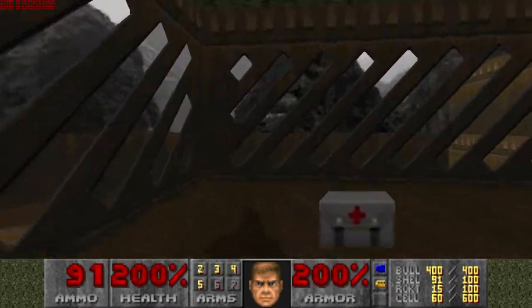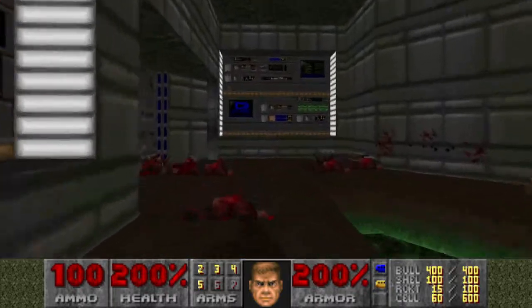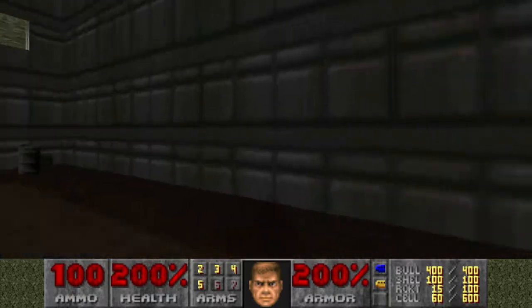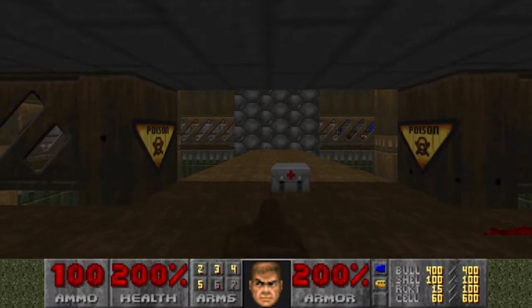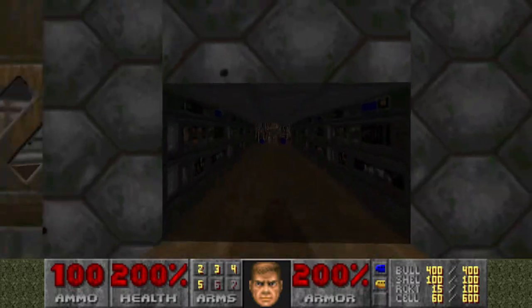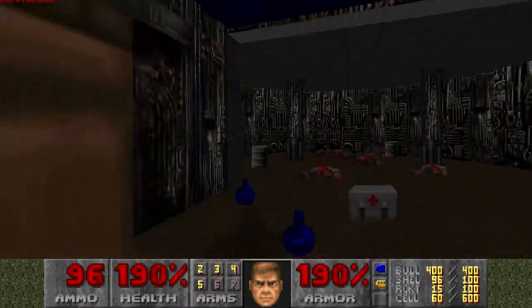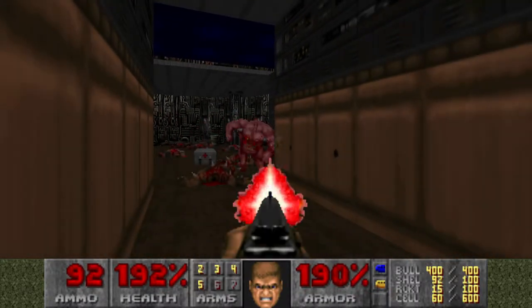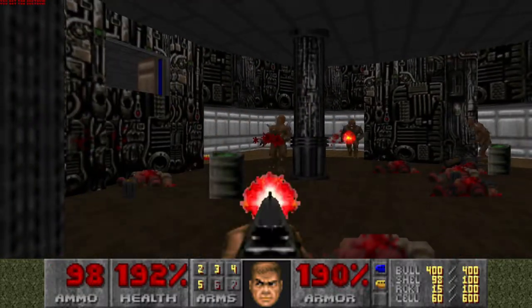I'm going to collect up everything in here because then I can have 200% armor and 200% health. Is there a guy back here still? I heard a guy. Walk up to this — this opens — and there's bad things. I hear a guy. Now it looks like this room is clear, but guess what — it's not. You kill those. Also, it looks like this room is clear, but all these walls open up and you just pick them off one at a time.